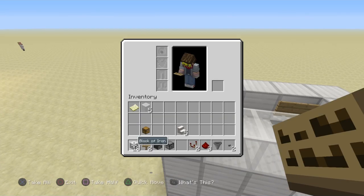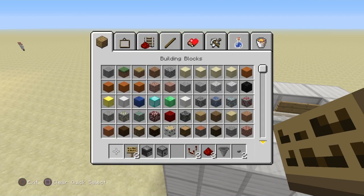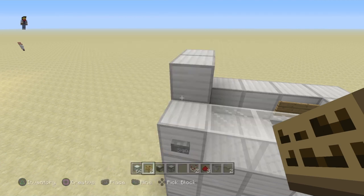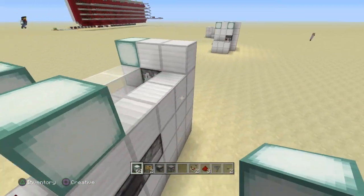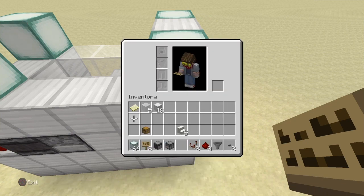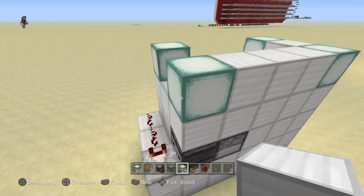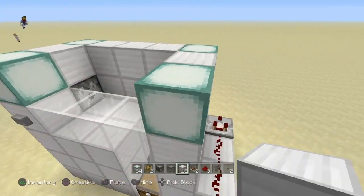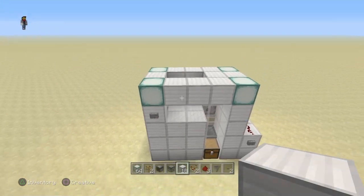The last little bit is to top off this layer here. This is where I like to put the lights — I'll use sea lanterns, but you can use glowstone or whatever matches the aesthetic of your base. Place your lights there to make sure we don't have any mobs spawning on top of this, and then fill in the last little bit — boom, boom.